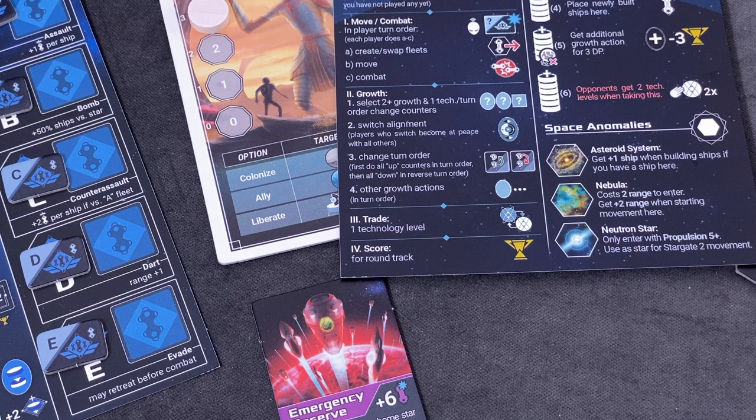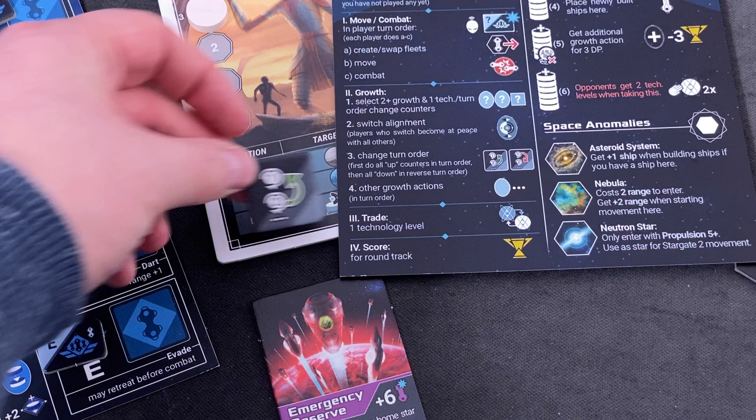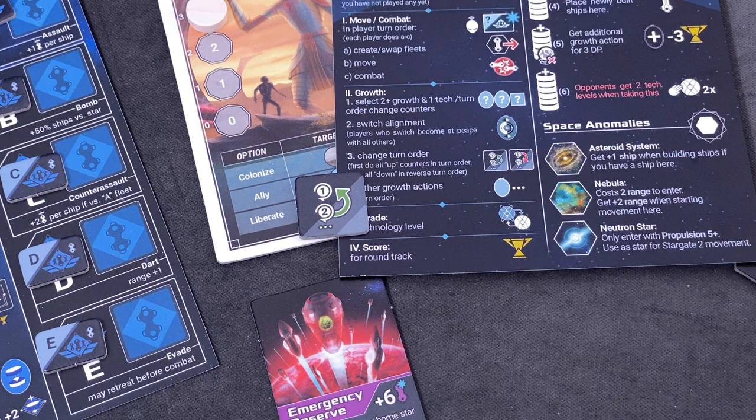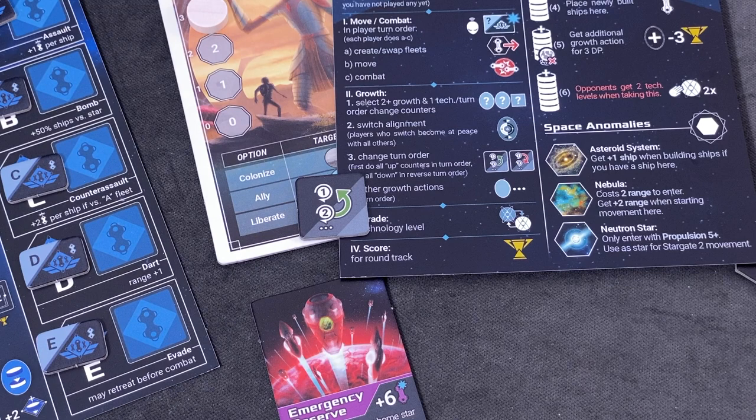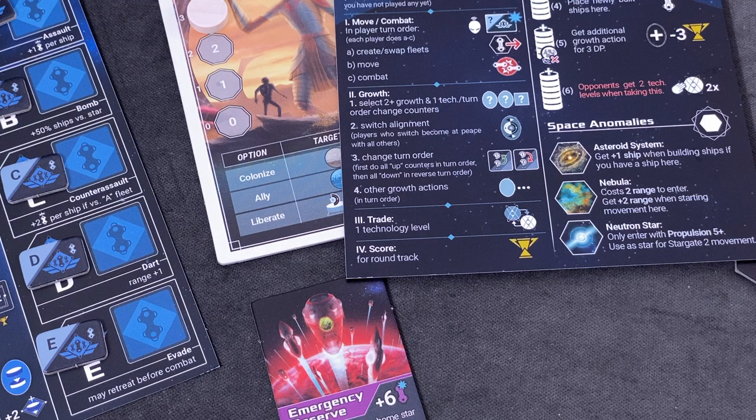That's the growth phase done. We are moving into the trade phase. Instead of playing a research action, I could have used a turn-order tile to move up in turn order. Right now I had more important things to do, but sooner or later I'll have to do that, especially if I can continue to trade with the Genetic Farmers.